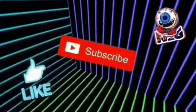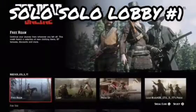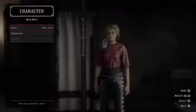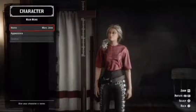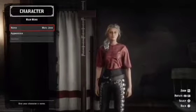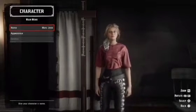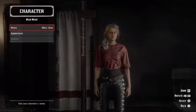Welcome back to another Red Dead Online video. This solo lobby method is for people who want to make money, gold, and XP. Once you get back into free roam, you need to enter your character appearance. Go into your online options and enter character appearance — don't worry about being charged gold or money for this. Once you're in here, stay for about 10 seconds or so, then press circle to back out.